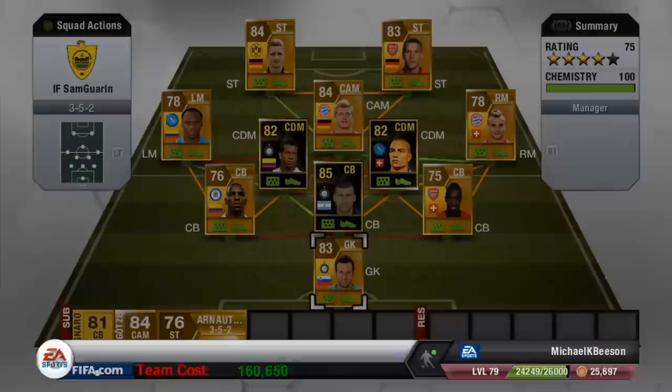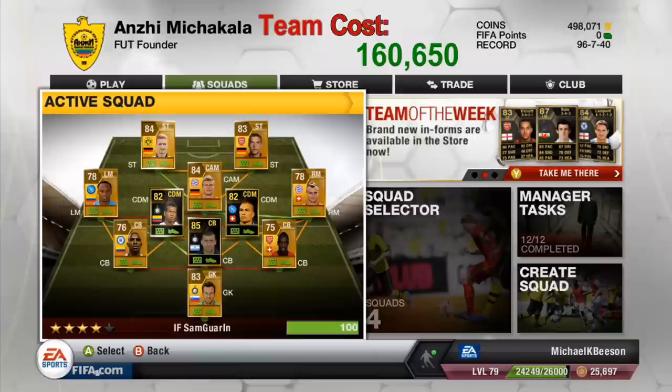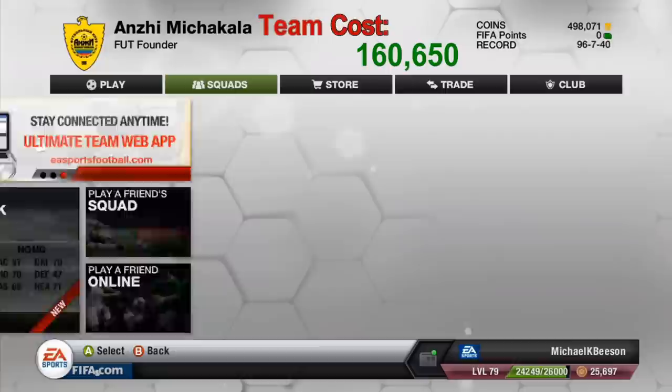That's basically the team, guys. You'll see the team cost adding up at the bottom — it turns out to be about 160k. Just add the manager and there we go: 160,650 coins, and that is before the market crash that happened in January.